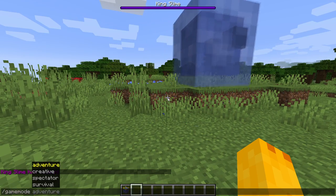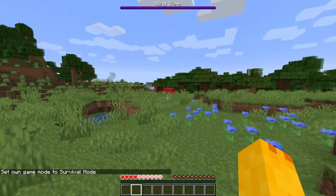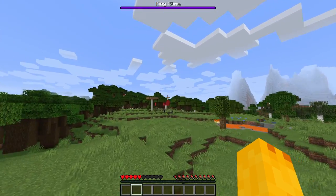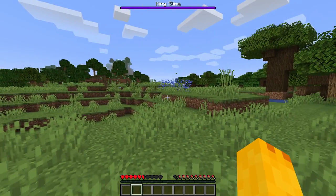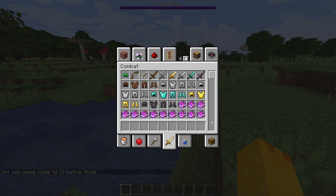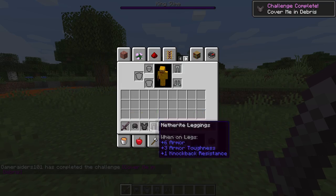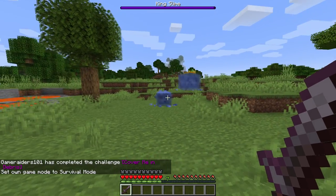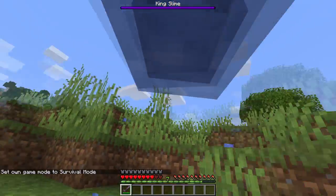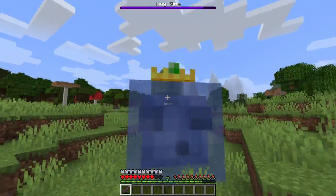Switching to survival — I'm still a Minecraft OG, I see all the numbers. He hit me hard without armor. Hopping back to creative. He's not super fast, but he does teleport. Let me whip out a sword and kill him to see what he drops. He's got little spike slimes that come out — just like Terraria, beautiful.